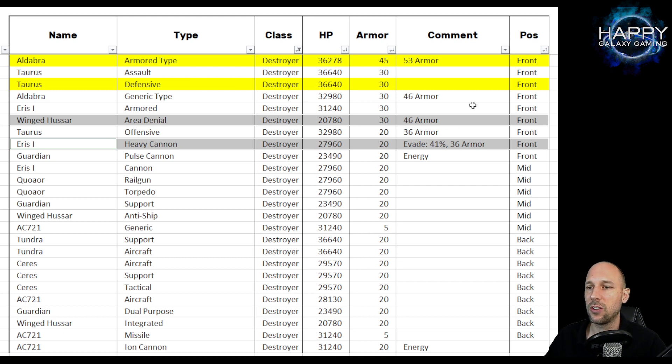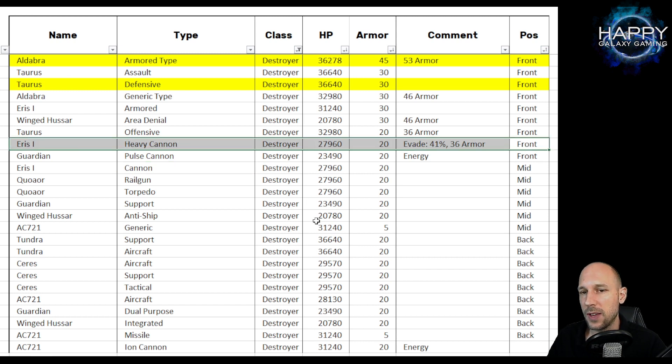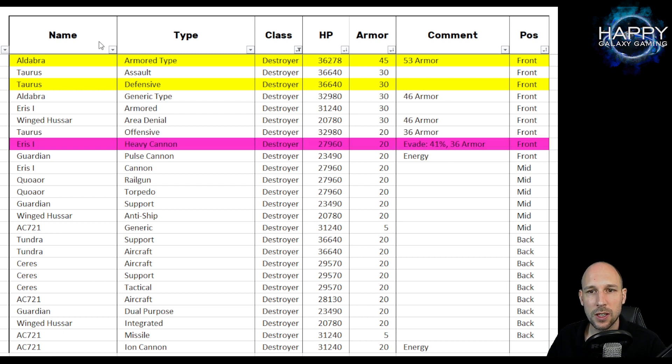What I did then is skip them and just use frigates for tanking. I cannot say this often enough — make sure you understand the priorities of the enemy weapon systems. Going back to the destroyer class, we do not really have an amazing overpowered evade ship here. The Aris has some evade and some armor so it is okay — if I were to rank it, it would probably be second tier, not S tier like the Aldebra and the Taurus, but it is pretty solid.